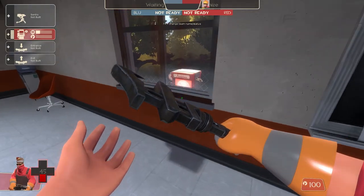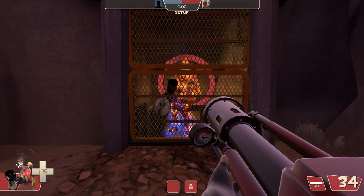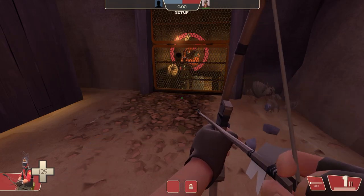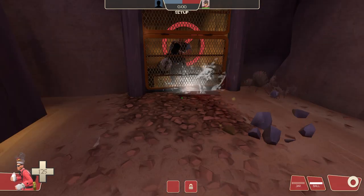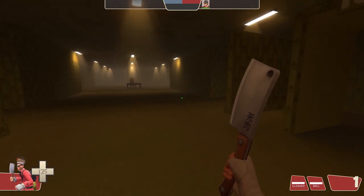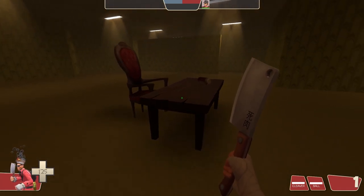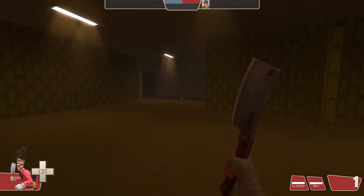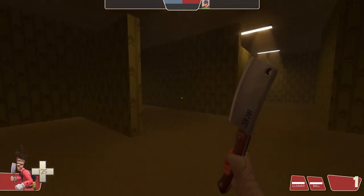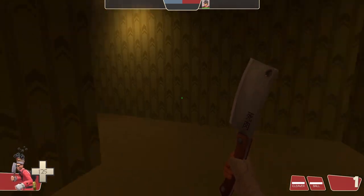That's all I have to share today. There are some things I didn't test, such as the Dispenser's range through walls, shooting the Dragon's Fury through spawn gates since those are technically models and not world geometry, the splash radius of the Jarate and Mad Milk through those gates, and shooting players behind walls with bullet weapons, which I might cover sometime in the future. Like if you enjoyed the video, and subscribe if you'd like to see more. Peace and thanks for watching.